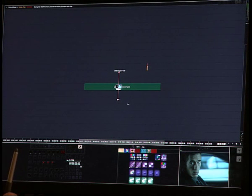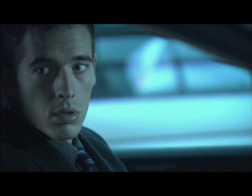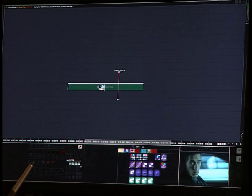We are going to show one of SGO Mystica's unique tools, which is the multiple input color corrector. We have a very bluish image, and we want to highlight our character's face from the rest of the image. Easily in Mystica, what we are going to do is apply an RGB color correct effect.